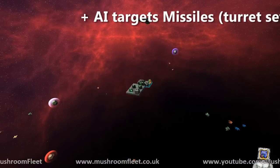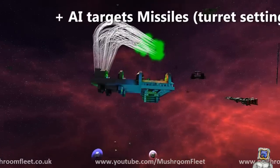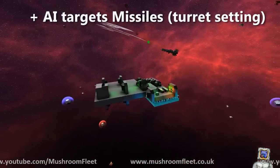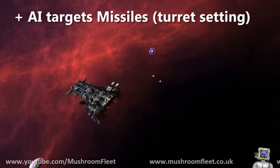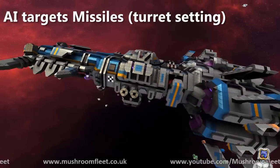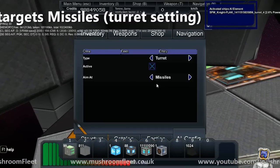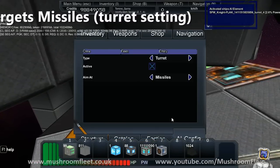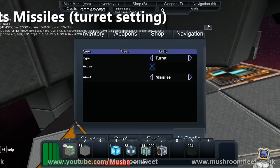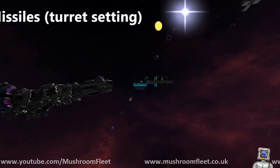Wait — that was my own flak wall. Oh okay! Look at those turrets chugging away. So here we are looking down on the ship — you can now check out the new AI setting. Right, so currently 'aim at missiles' — beautiful. There's the setting. All you have to do is set your turrets to target missiles.